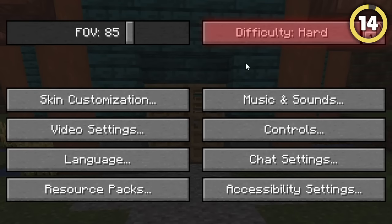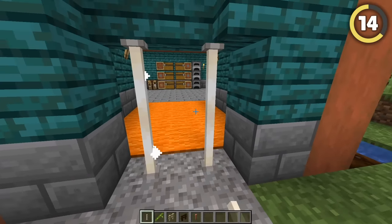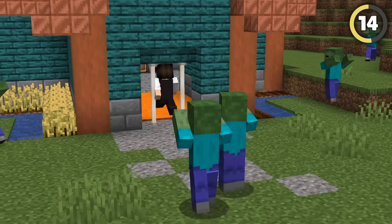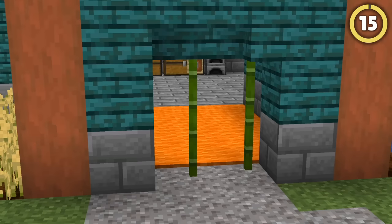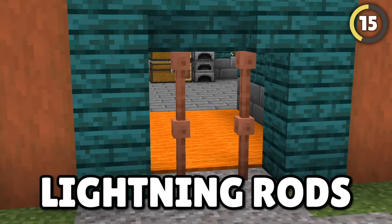If you're playing on hard mode, a dog probably isn't enough to keep you safe from zombies. So instead, try placing two end rods like this as a door. You can slide through perfectly, but mobs have a really hard time. And if end rods aren't your style, this works with bamboo, different kinds of fences, and even lightning rods — just be careful using those in bad weather.